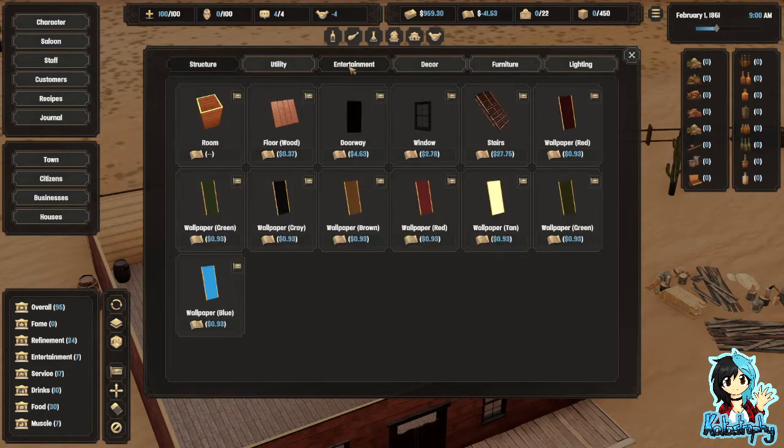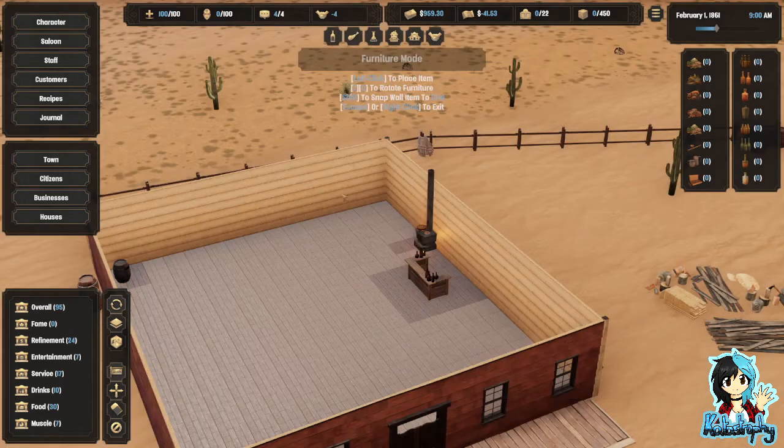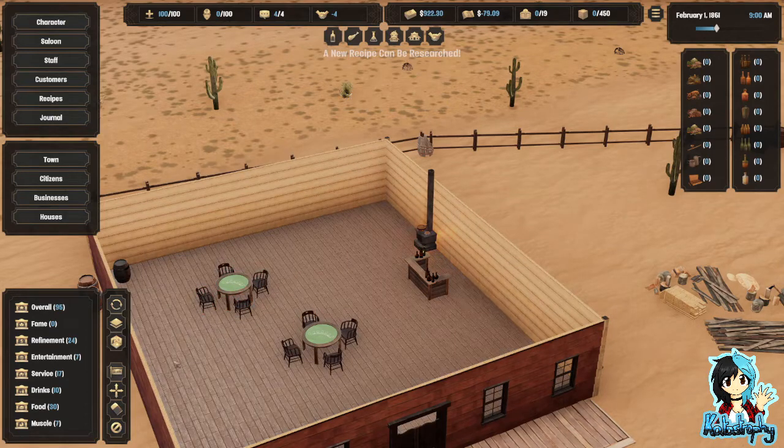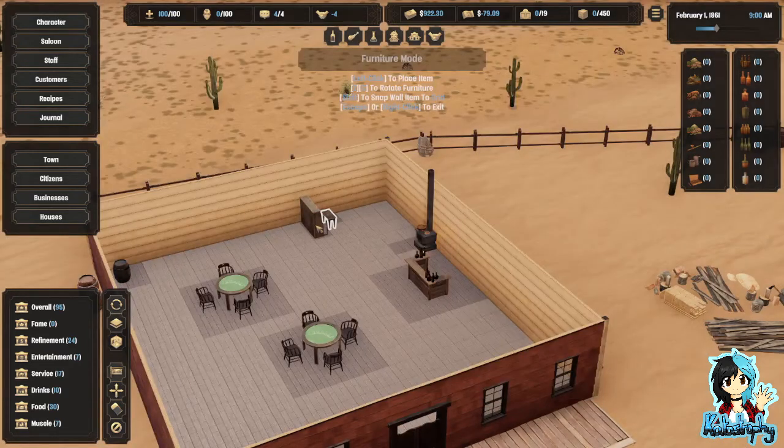Entertainment, structure — you can build rooms. That's interesting. Oh, a gambling table. A brothel. Because it's YouTube, we can't really do the brothel, so we're going to leave that. Let's do a piano, because why not? Let's put that here.